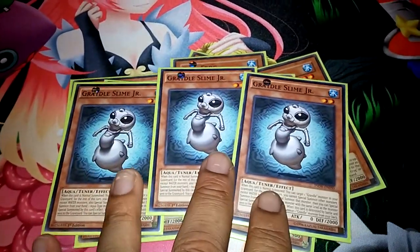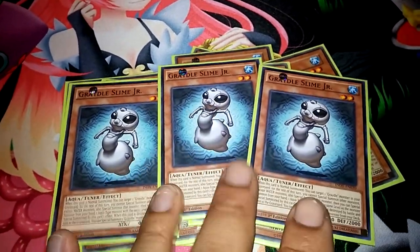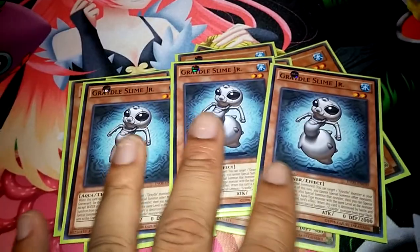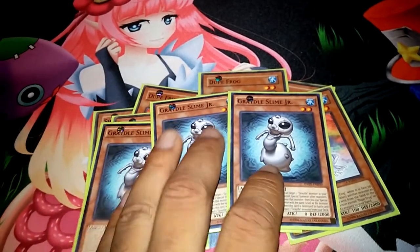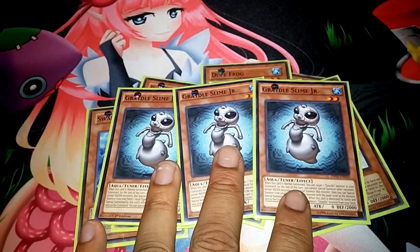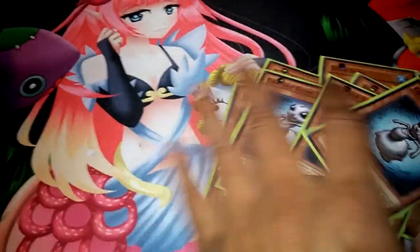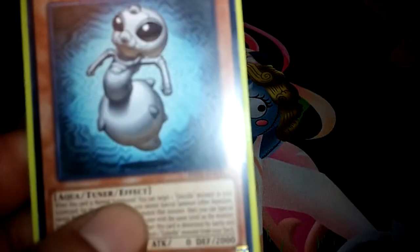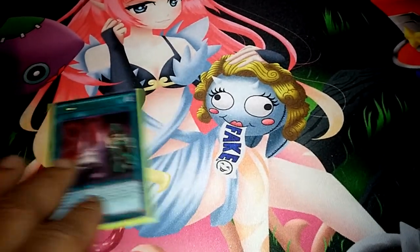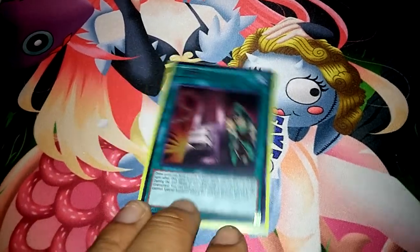Three Graydle Slime Junior — a pretty broken card in my opinion. If you have a water in your hand you can target another copy of itself — it's the only copy you can target — then special summon it and get a special summon of any Level 2 water from your hand, so it makes a Rank 2 with three materials right away. I also use Herald of Arc Light since it's a two-star tuner, which is broken. You either go tuner or Xyz — symphony monsters — low count, like 10 or 11.